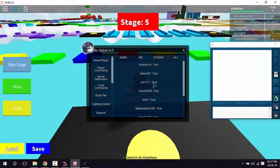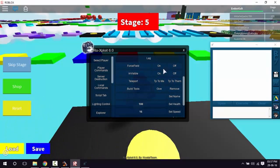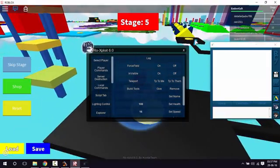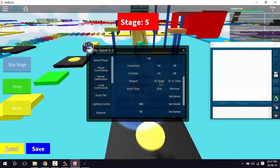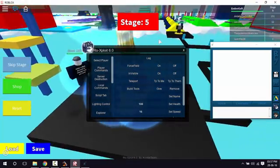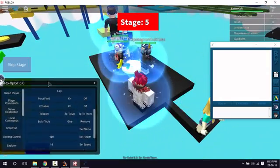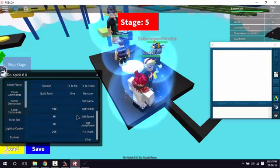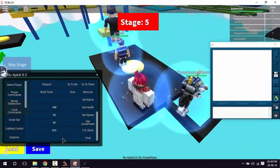Click 'All' to select all players. Now go to Player Settings and click 'Force field on' — everyone in the game will have a force field. Let's also teleport them all to me. Now you can see they all have a force field.